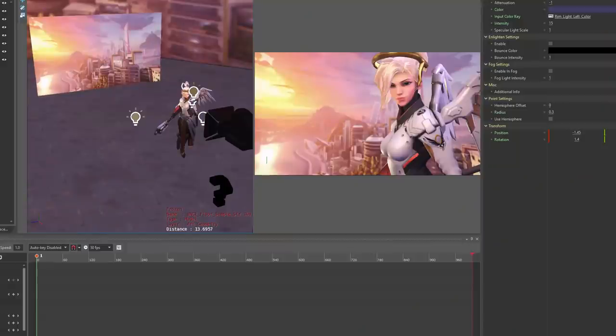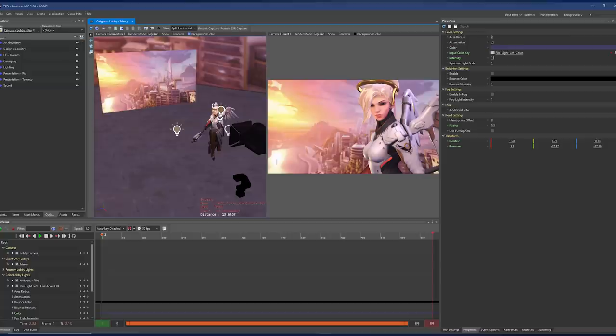Here's the first screenshot they gave us, showing how they captured some of the imagery for Mercy. You can see inside the scene there are several lightbulb objects, which represent sources of light. The camera is where the image will be taken from, and you can see what that looks like on the right-hand side. The large, expansive cityscape background behind Mercy is actually just a small image that's been moved up close to the character.